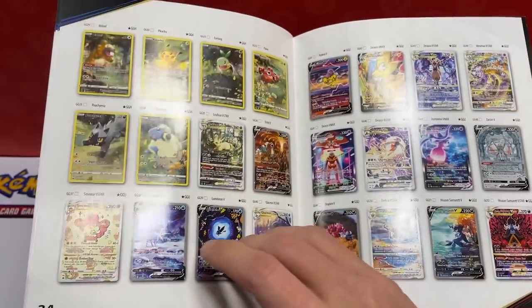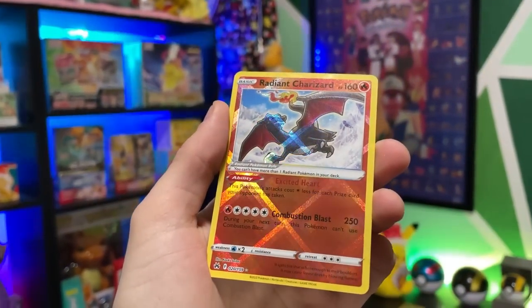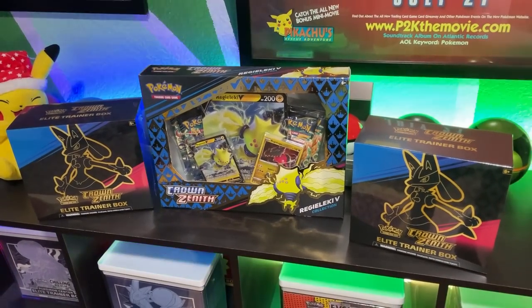Crown Zenith is officially here, quite possibly the coolest set of Sword and Shield. I've already had some really awesome pulls from my first 46 packs, but today I want to open up two more Elite Trainer Boxes and another Reggie Elekey box to see how many pulls I can add to this binder.